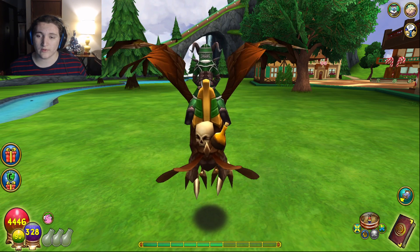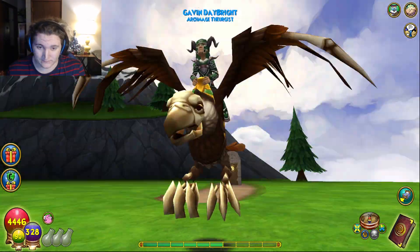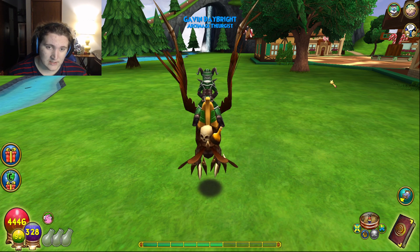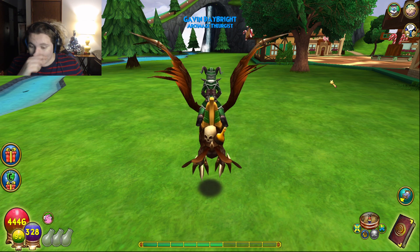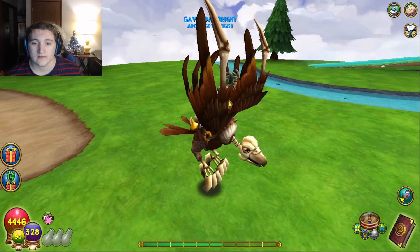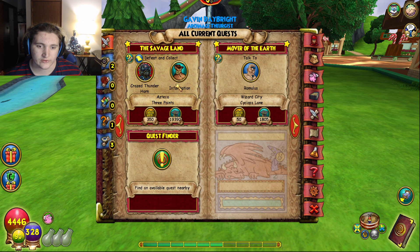Welcome back everyone to a brand new Wizard101 video, it's Chlorine here. Today I'm going to show you how to get 110 damage on a level 60 or above Life wizard. I know I avoided this topic and already made a video on it, but I over-leveled — I'm level 80 right now, just finished Avalon and starting the first quest of Azteca. So my health won't be the same, but the gear is all level 60 or below.